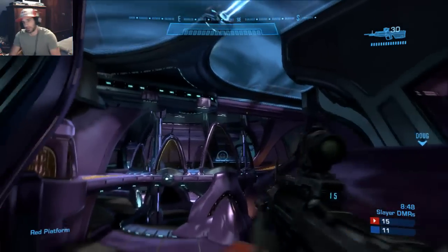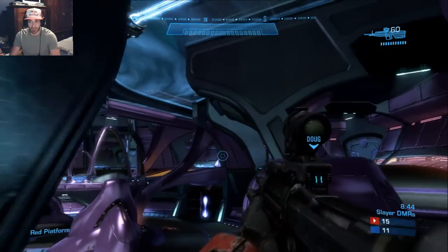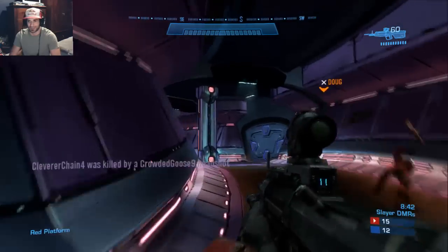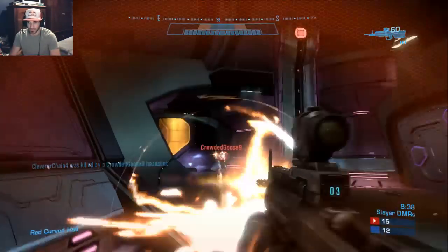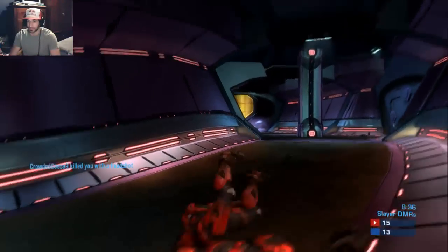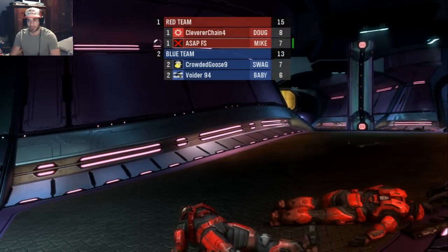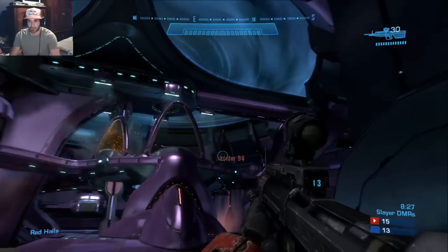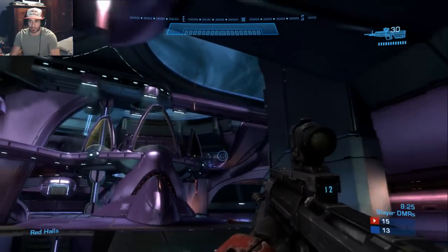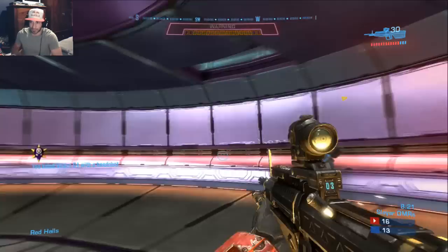I get the call out for blue landing, so I'm just trying to nade them and back them off. Unfortunately Xbox Live is not the greatest, so you can see shots weren't registering there. I tried to make a move, but Goose plays an amazing play — that pillar on landings, you guys should really try to use that for wall glitches. It's a great thing if you can master it. As you just saw, Goose was down one shot and was able to take advantage of me there.